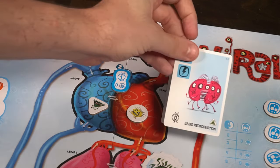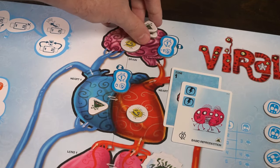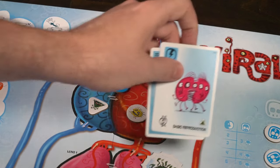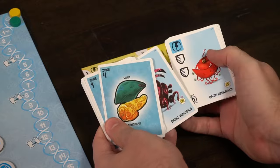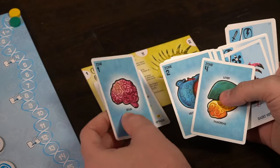The zone card represents where you're going, and the action or mutation card represents what you can do on that location or any location. A card with a highlighted blue square means you must do that action on the location of the zone you've chosen, whereas if it does not have a highlighted blue area, you can do it anywhere on the game board. You can look at your player board to see what your cards do.